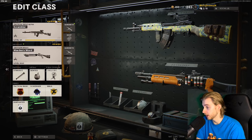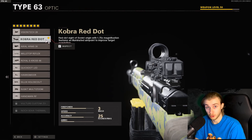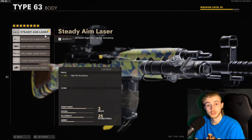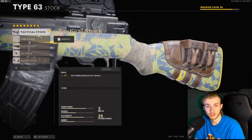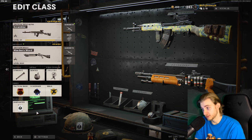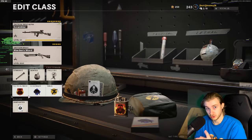Here's the class I'm using — I have Gunfighter on. I think it's kind of overkill, honestly, but it's working so I'm not going to change anything. Here are the attachments: the Cobra Red Dot, Muzzle Break 7.62, Strike Team Barrel, Steady Aim Laser, Spatina's Grip, Taped Mags, Speed Grip, and the Tactical Stock. I think it's overkill, especially since I'm just playing hardcore with it, but it's been working pretty well. I've been getting some good plays — even hitting trick shots accidentally.